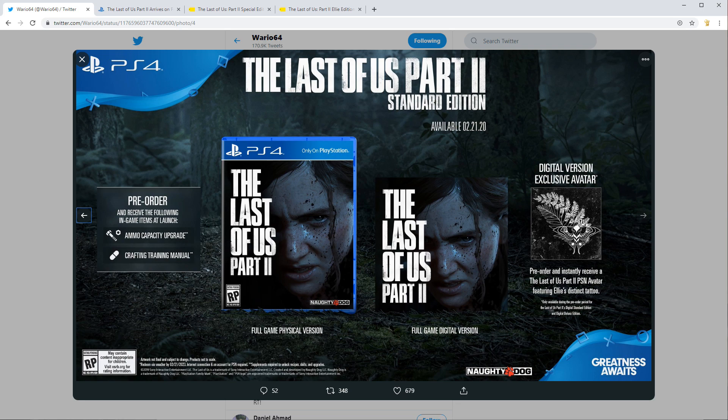The first is the standard edition, which comes with the game and an exclusive avatar if you pre-order digitally. It also comes with some pre-order bonuses in the way of an ammo upgrade and a crafting training manual.